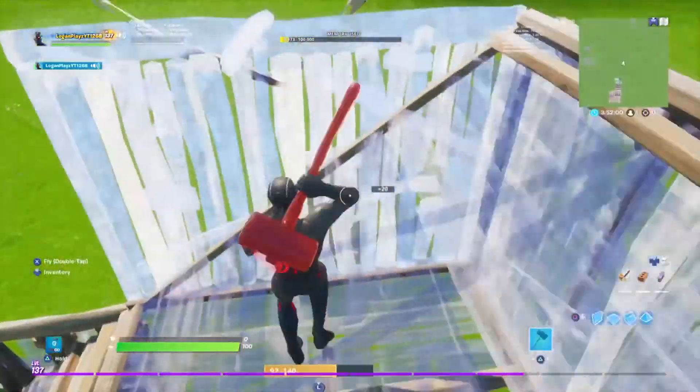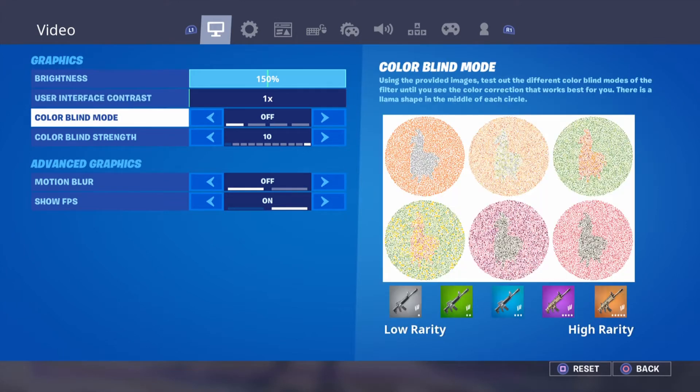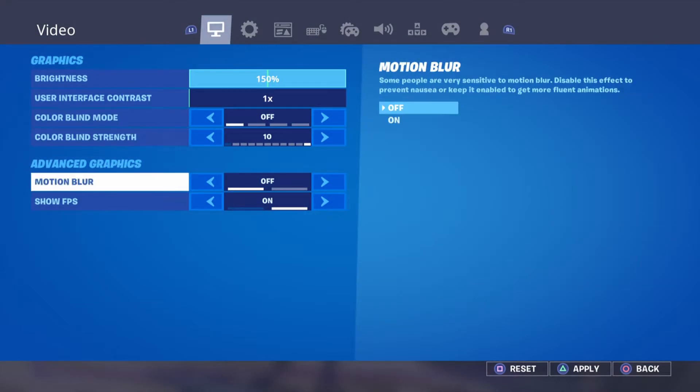The first setting I want to show you guys is my video settings. My brightness is all the way up just so I can see more. Colorblind mode — I don't have that on, but I just have it at 10 just in case I do turn it on.